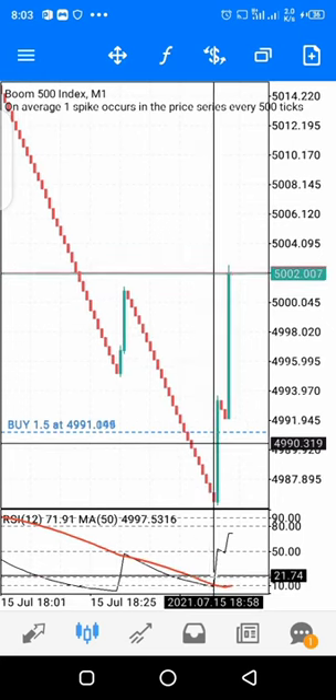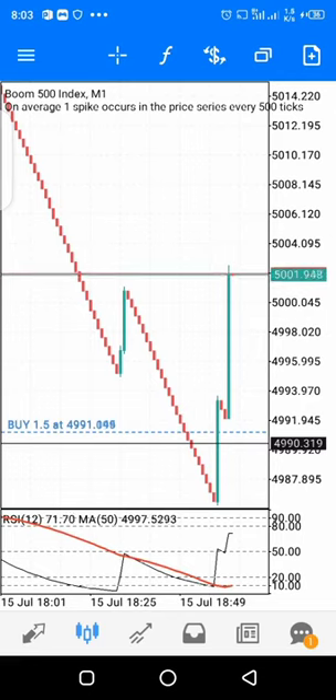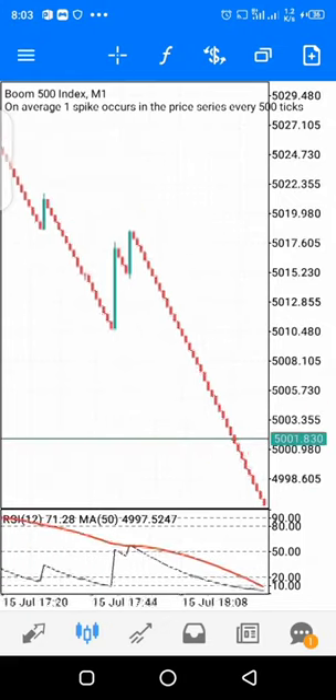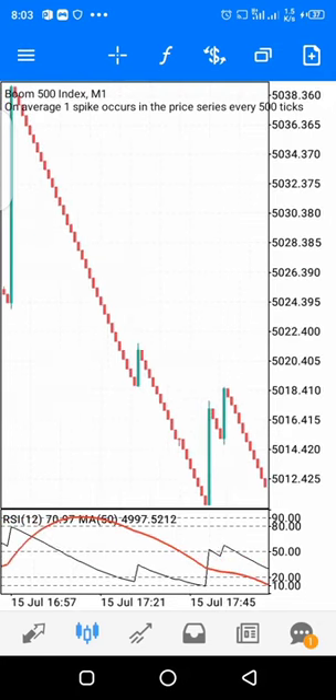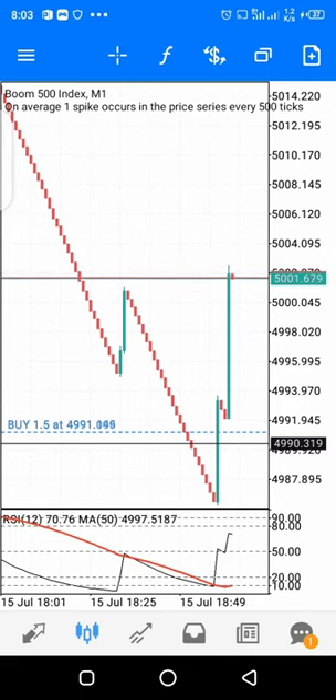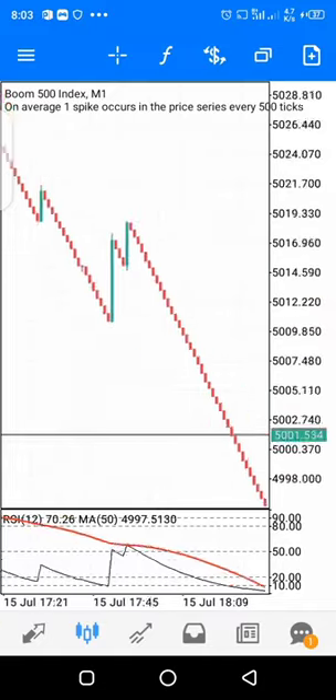The strategy I'm about to show here is for Boom and Crash. We use this strategy to catch spikes in Boom and Crash. We use zoom level three to catch spikes using this strategy. You can see we've already improved it — let me quickly close this position so I can show you the settings.